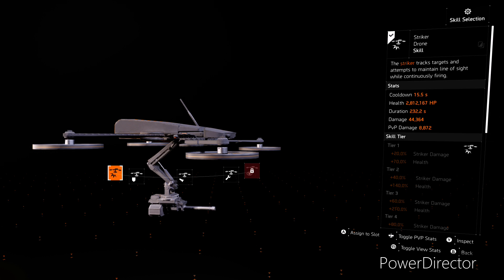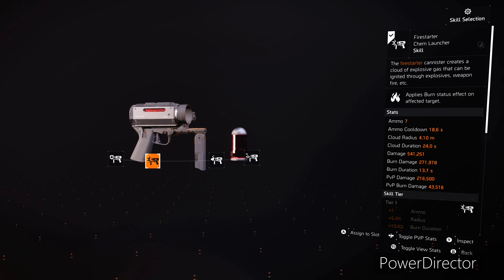For our first skill, I went with the Striker Drone. The reason for this is because I'm going to be very squishy, and this drone is going to take a lot of the aggro away from me. It's also going to be able to do a lot of damage to the enemies while they are burning and not able to move. And then for our second skill, we went with the Fire Starter Chem Launcher. It's going to melt the enemies, put everything on fire, and it's going to spread like wildfire — that's what this build is centered around.